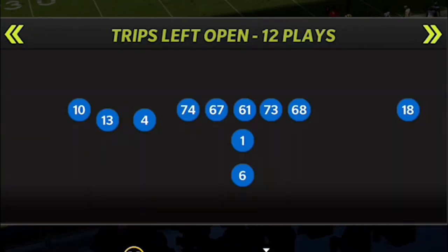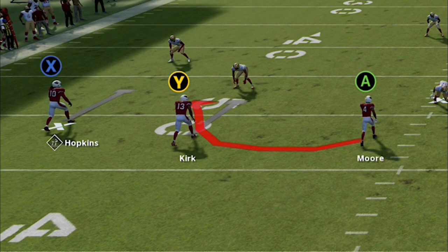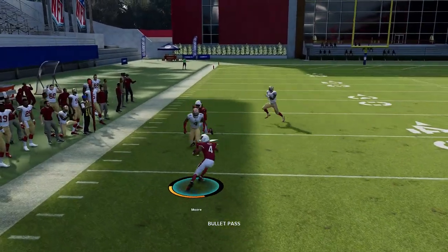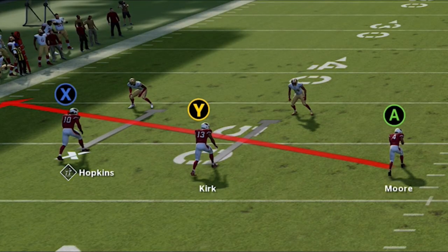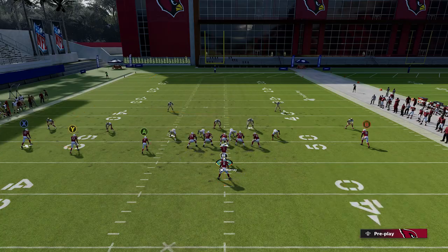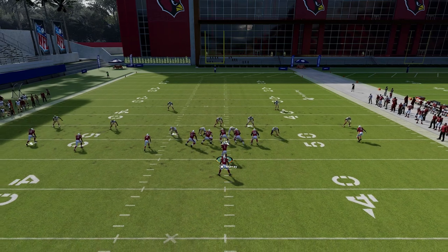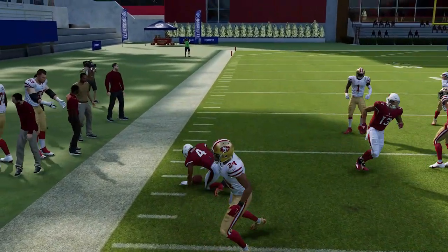Next up, out of the Arizona Cardinals, we have a rare play out of the Pistol Trips Left Open — the Counter Alert Flat. Regular RPO zone alert bubble plays typically result in a receiver dropping into a cornerback's drop-back area, where you lose all acceleration. Compare that to this play, where you have your receiver in an endless flat route with blocking, giving much better acceleration throughout the entire play. This makes it a much better play to run.